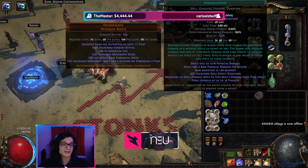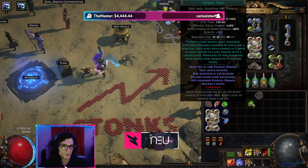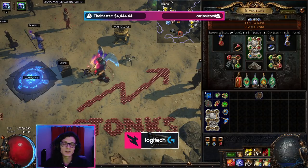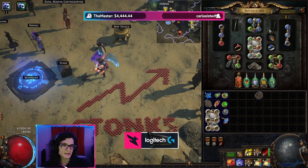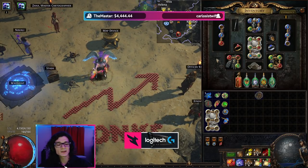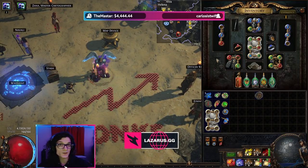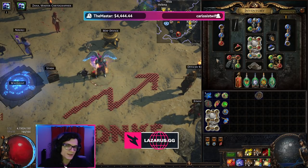We're going to be clearing with Exsanguinate on our boots. We have a level 20 Exsanguinate there, and doing the bossing with Seismic Trap on a Tabula which doesn't have any corruption. Now this gear is about as cheap as it really gets — it's extremely budget.